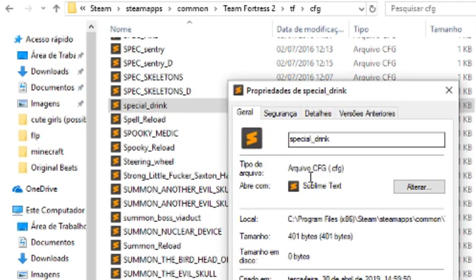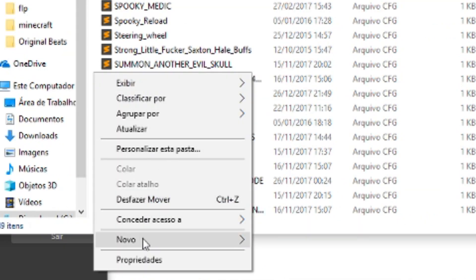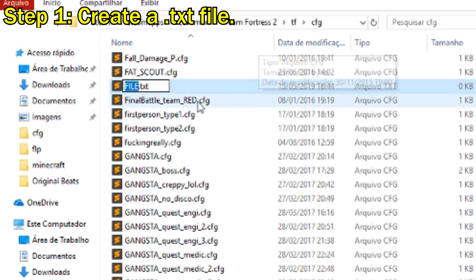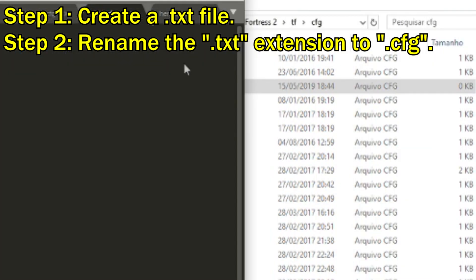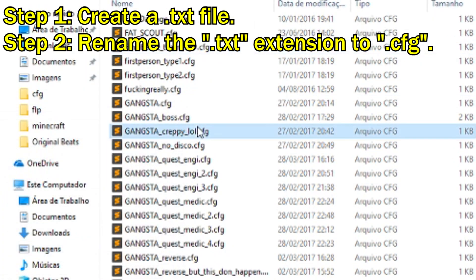What you wanna do is create a file and make it so it's .cfg. So you create a text file — you get this .txt file and you rename the extension to .cfg. And that's how you get a cfg file. You can edit it just like any text file, you can do anything with it really. I'm gonna delete it because I don't have any use for it.